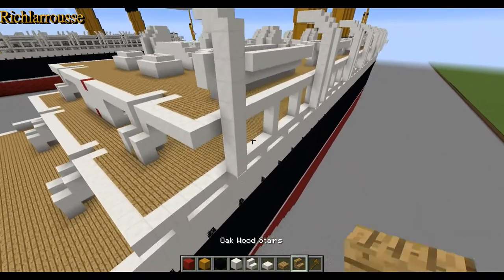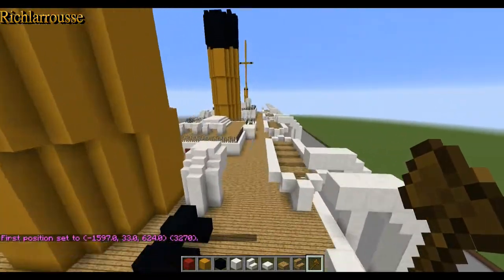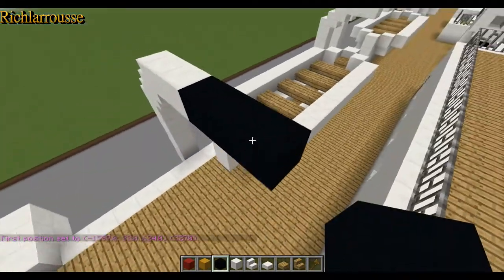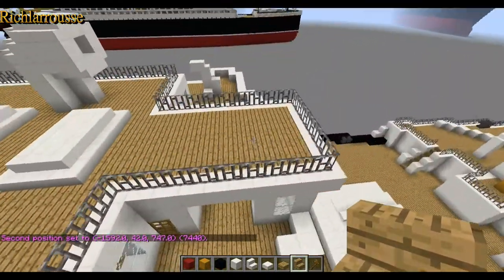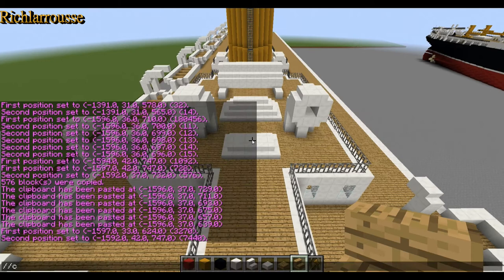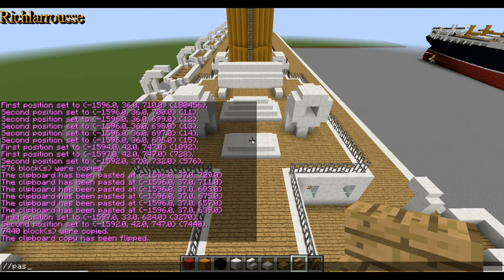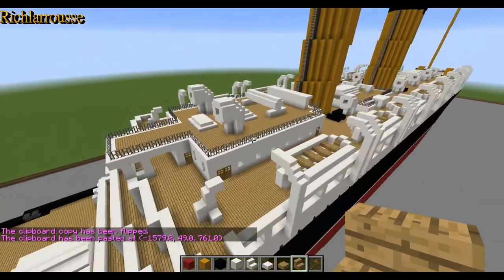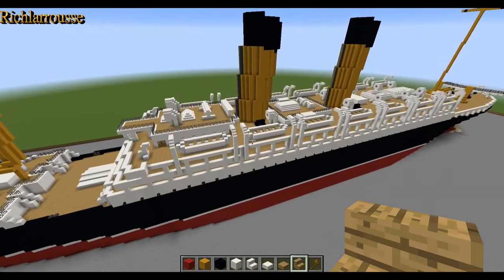I'm going to quickly copy this to the other side. I'll copy from here, add a few blocks at the end, then stand on the centre of the bridge, do copy, flip to the right, and then paste. It should all paste in on the right-hand side. And there we go — that's fine, both sets of lifeboats done on the boat deck.